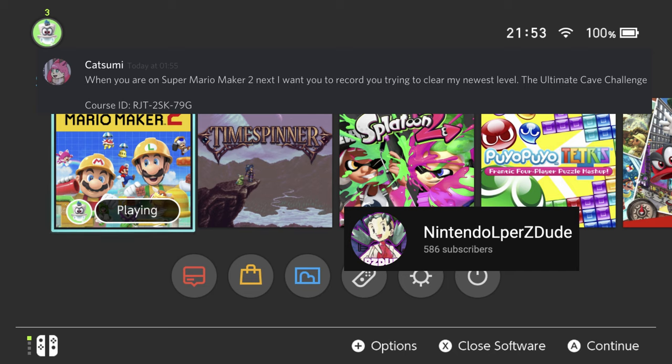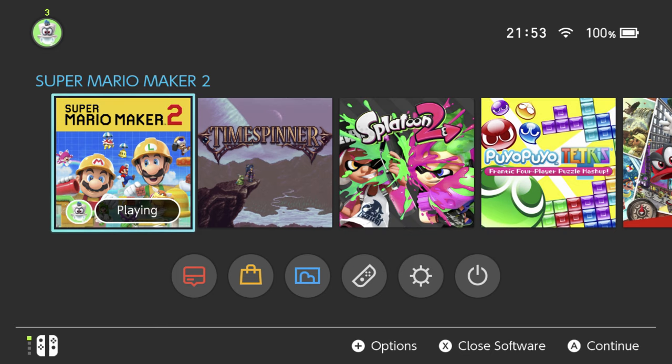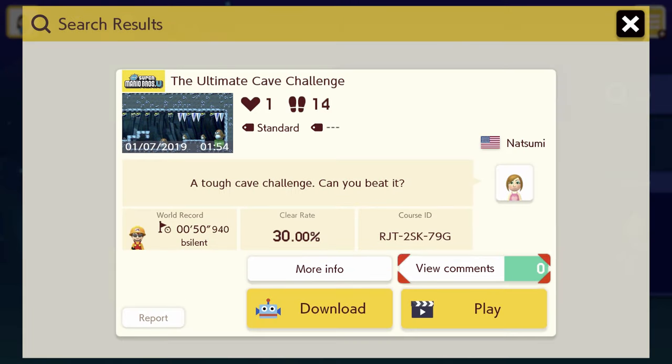So I've put the code in, which is RJT2SK79G, and we're going to give the level a look. It's a tough cave challenge - can you beat it? It's an NSMBU level, apparently it's tough. Knowing how good I am at this game, that's worrying.